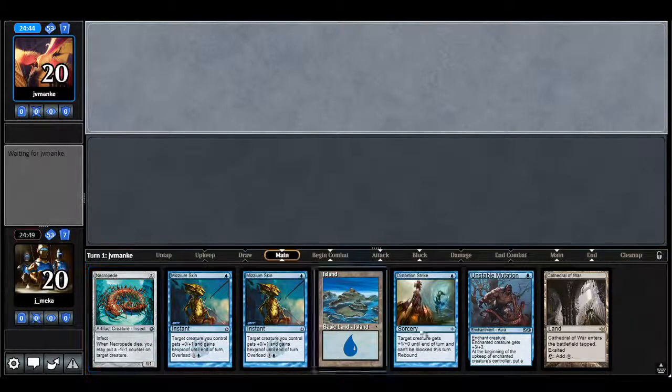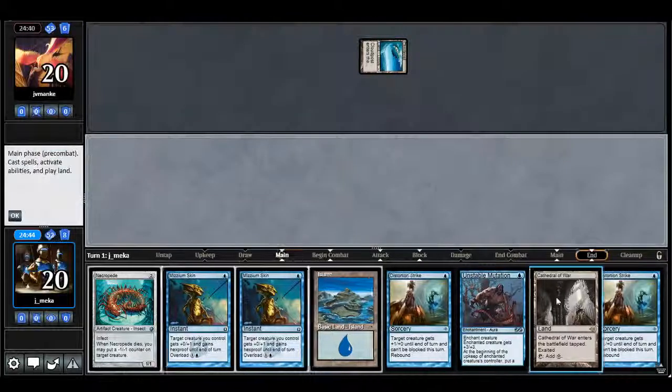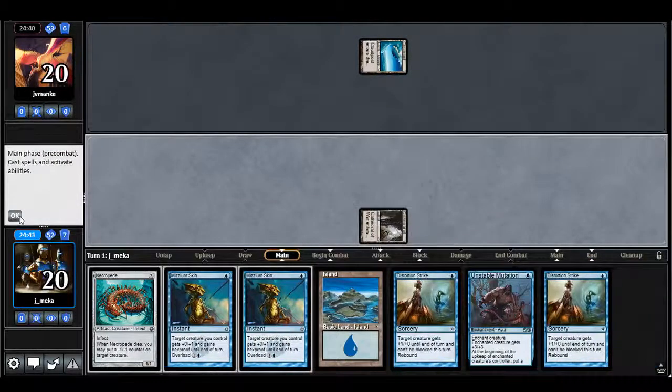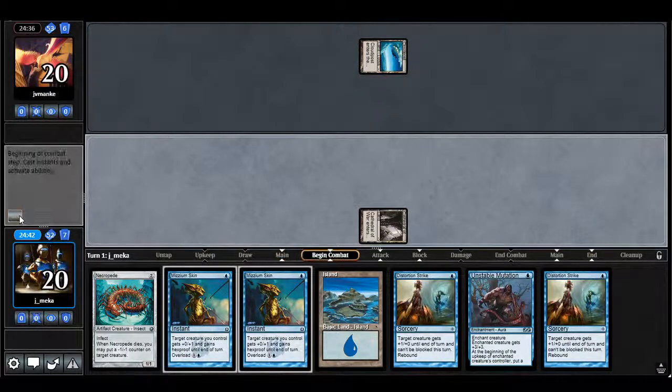Kind of like everything you really want to see: lands, pump spell, protection spells — all cool things. I'm going to have a Cloud Post deck, so let's see. I need to draw another island though; a second island would be kind of perfect.